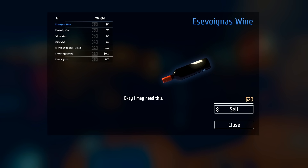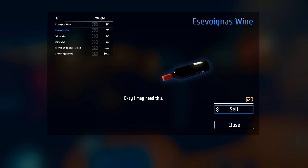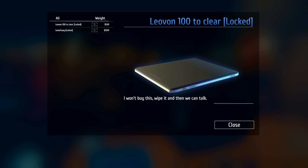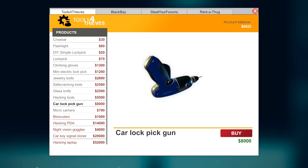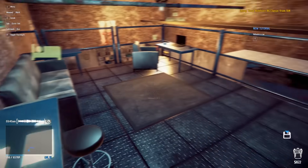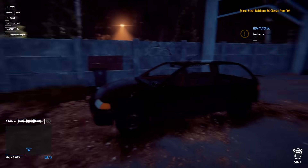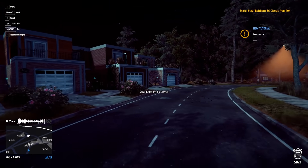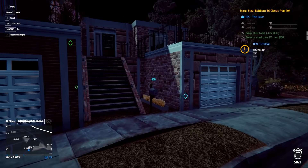That's worth $500, another $1,200 right there. The guitar was $200 so I'm glad I took it. Microwave was only $90, so I should have dropped it for the other guitar — now we know. Car lockpick, gun bluff — we got it! I've stored a phone and laptop for later. I really just want to steal a car.